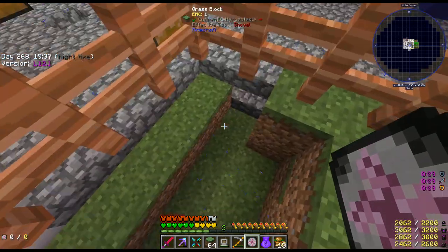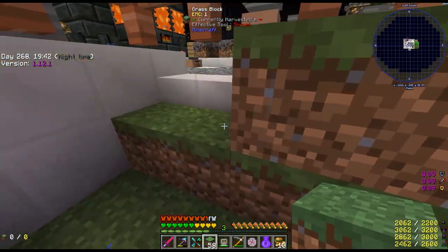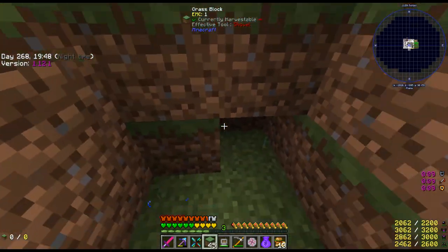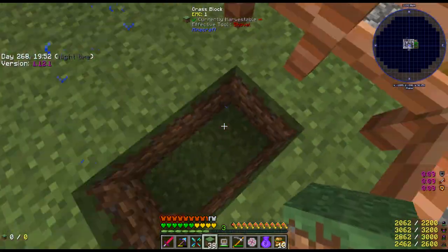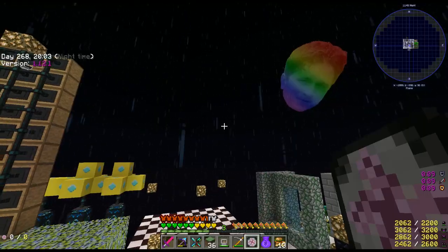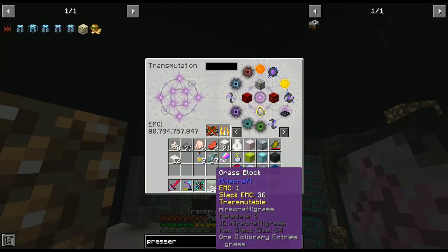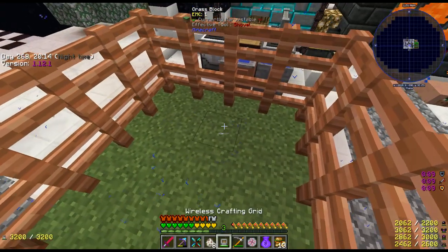I wasn't planning on doing that much, but I was thinking about it — I'm really bad about accidentally breaking blocks. I don't think there was anything rabbit-specific anyway, and I don't think we can make it either. Alright, we've got a cute little rabbit pen — let's spawn our little dwarf rabbits!